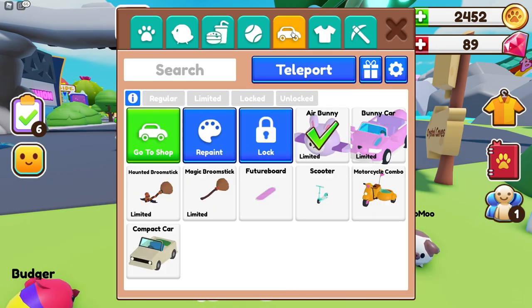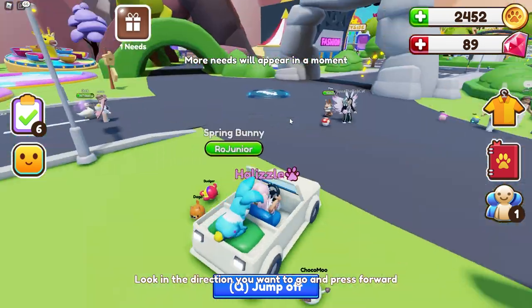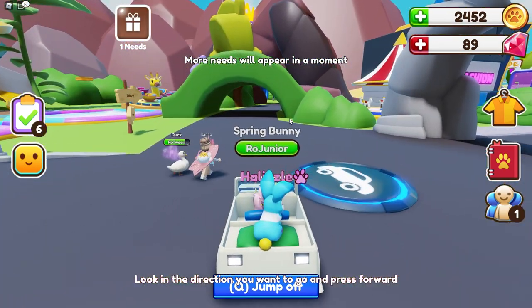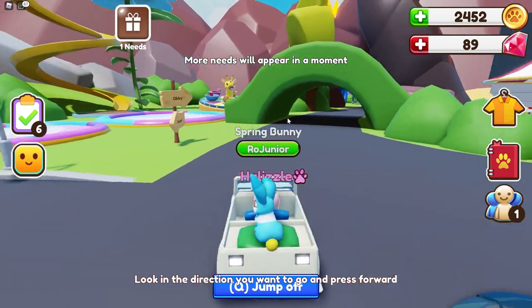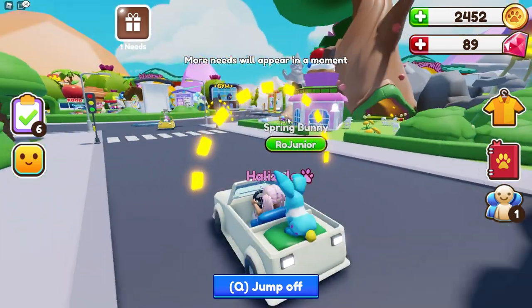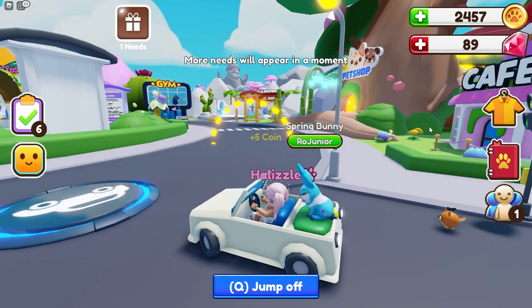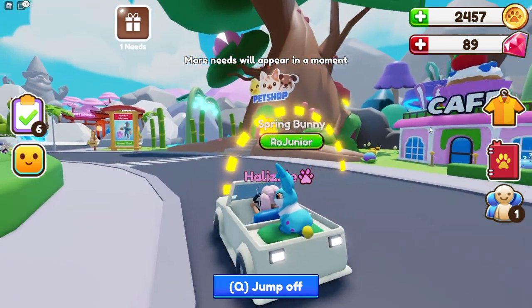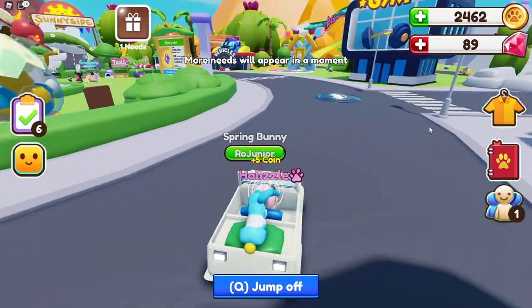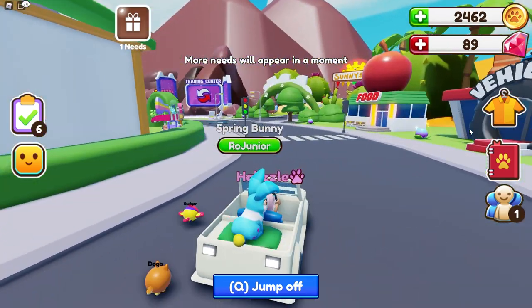I'm still new and learning what the petlings are, so that's pretty cool. Oh my gosh, look at this — it kind of looks like the cab, doesn't it? Oh, that person has one too, that's so cool. We have our compact car! It low-key does look like the taxi cab. It's just white without the taxi marking on it. That's so funny.